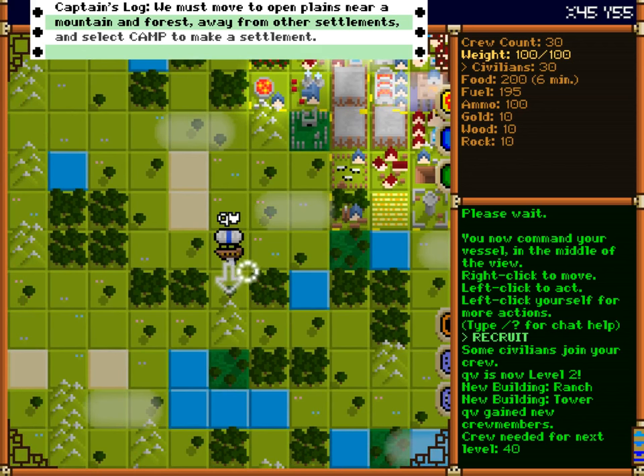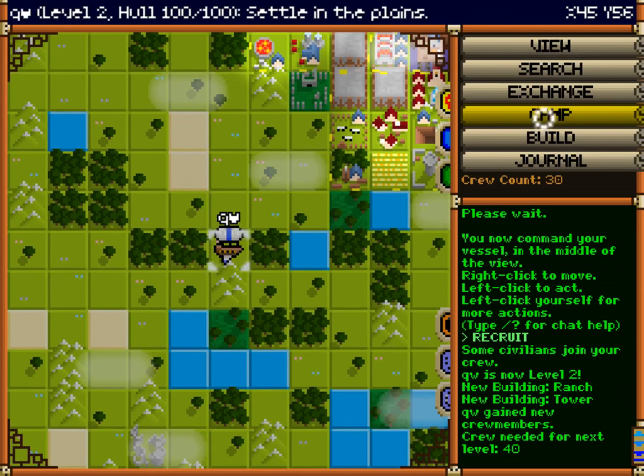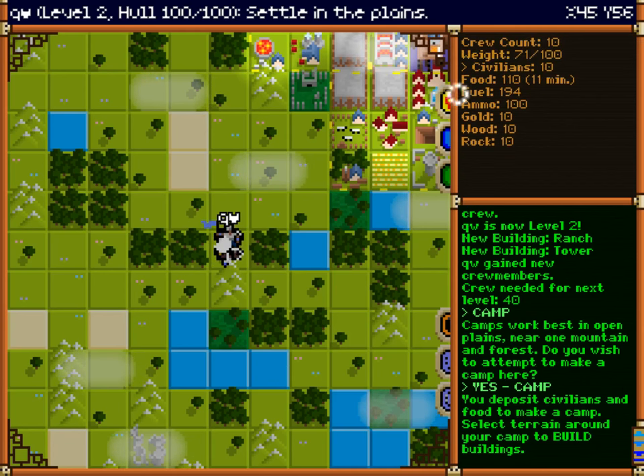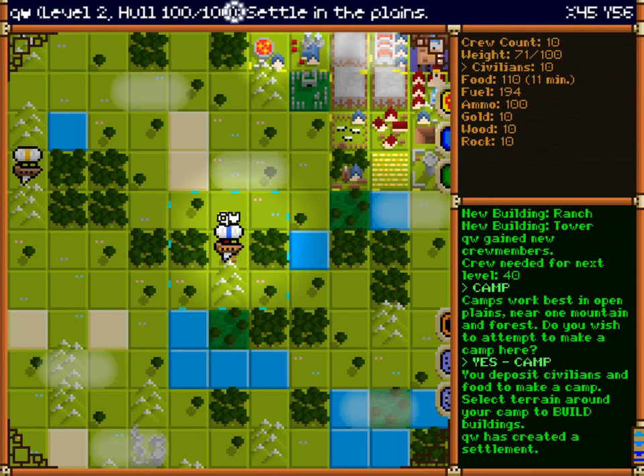You go over here, click, camp, and yes — then it goes. The interface is kind of unwieldy. I don't have a problem with having retro-type graphics, but some of the fonts, especially the one up here, are really hard to read.